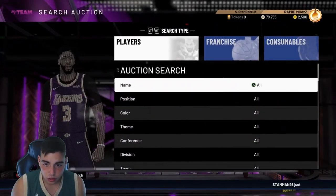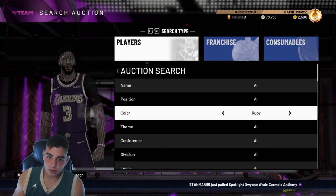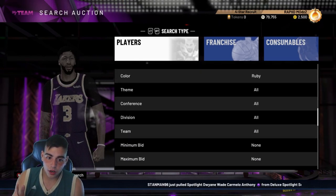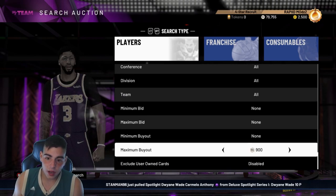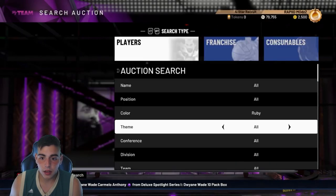So watch this — we are going to go over to the auctions. We are going to filter Ruby, and we are going to go over here and set maximum buyout.